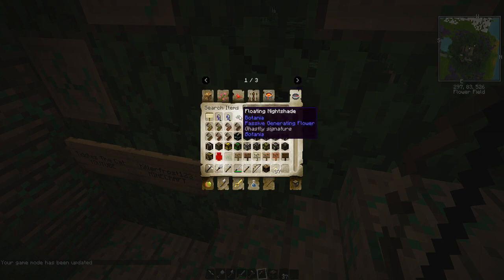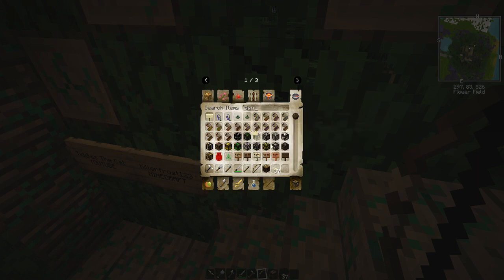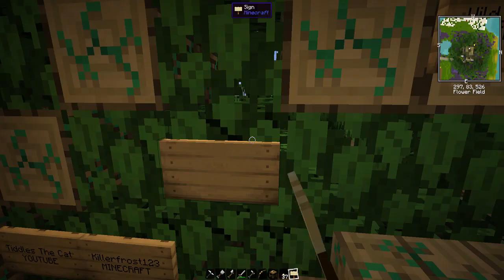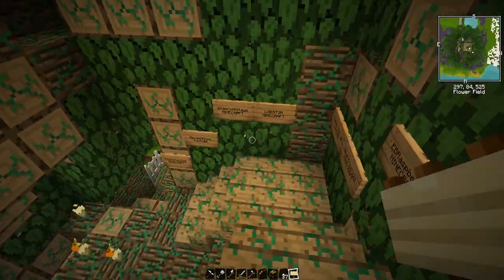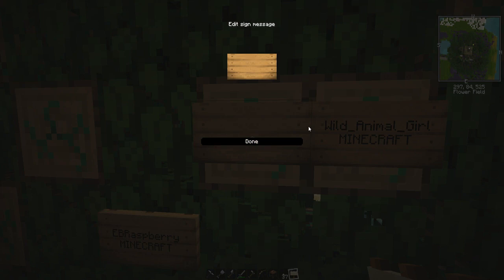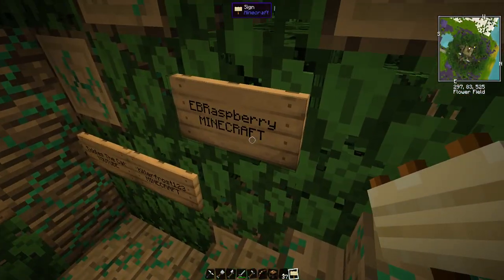Now if we come up here I'm just gonna continue this, but let's give myself creative. Then we are gonna get a sign. Now if you look I've got a bunch of cool new signs as well. I'm just gonna use a normal sign for now — I can make them bright pink and all sorts. So the first one we're gonna be adding is EB Raspberry, and that is a Minecraft username. So good job, you're on here now. The second one is DaShadowDerp and they are from YouTube. Welcome to the subscriber tree, DaShadowDerp and EB Raspberry!